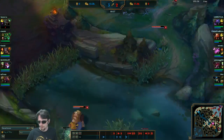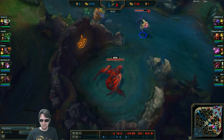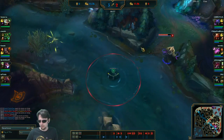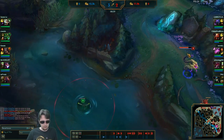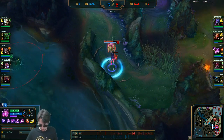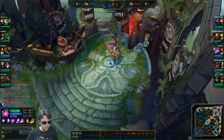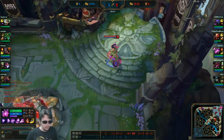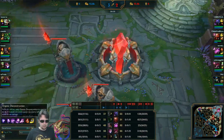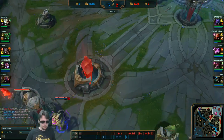Get to rotate over, try to finish off the scuttle, and then we can start on the infernal. The call comes out not to do it — okay, we'll back off. I think that might have actually been the Maid... I think that might have actually been TF pinging. But nonetheless we decide not to do it.